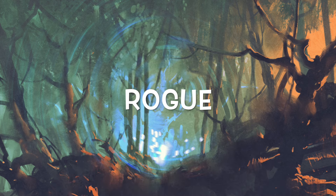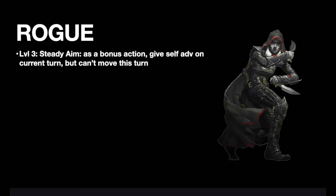Let's move on to the Rogue. The Rogue doesn't have a lot of new abilities in 5.5, but there are still a couple things we can steal. At level 3, Rogues get Steady Aim as a standard feature. As a bonus action, you can give yourself advantage on your next attack roll on the current turn. You can use this bonus action only if you haven't moved during this turn already, and after you use Steady Aim, your speed is 0 until the end of this current turn.